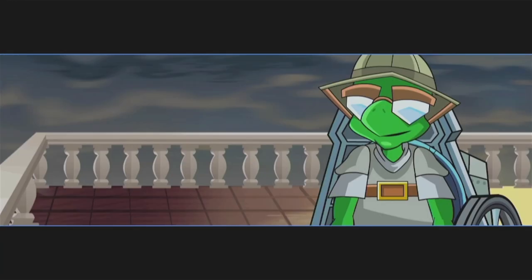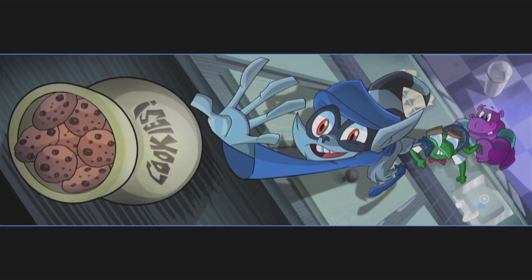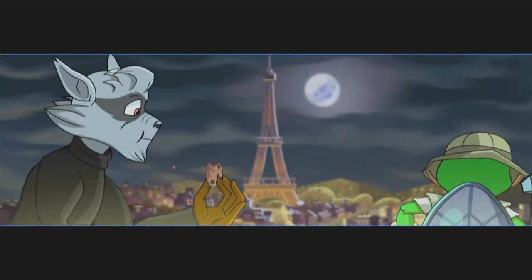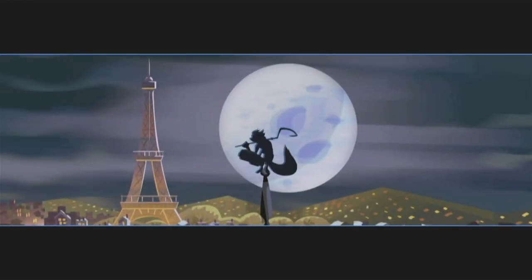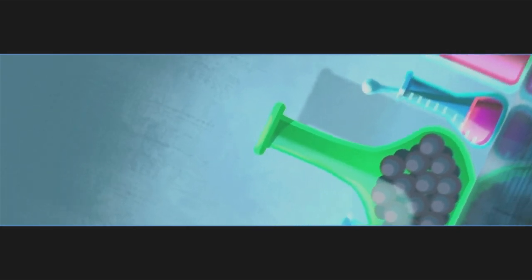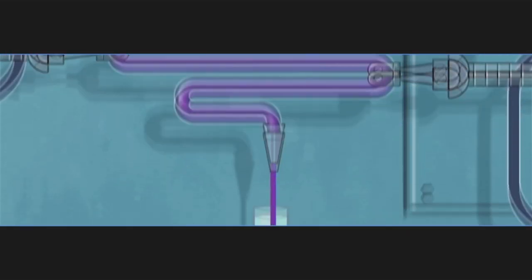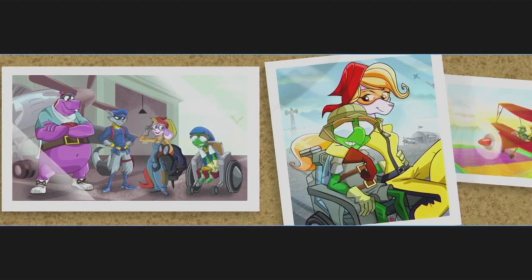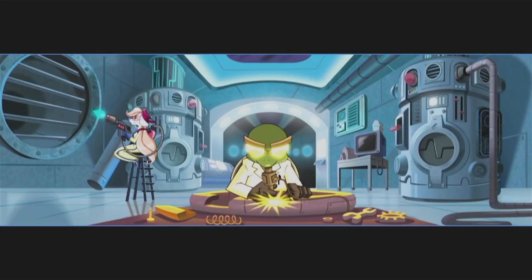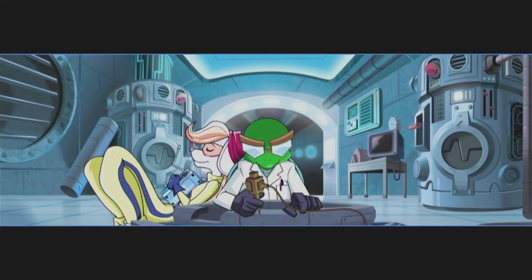Bentley was the brains of our operation, the mastermind. We grew up in the same orphanage where we bonded over stealing cookies — our very first heist — and we've been best friends and partners ever since. We hadn't seen each other for a while, but I knew immediately that something was up. Bentley had been enjoying his time off too, building a new lab from scratch with his girlfriend and fellow tech whiz, Penelope. She had joined the team on our last caper, and the two of them had really hit it off. Apparently, they'd just finished work on a top-secret project when Penelope had simply vanished.